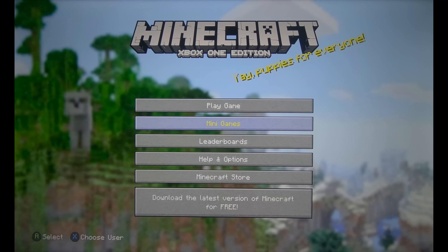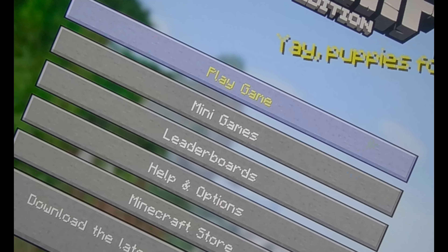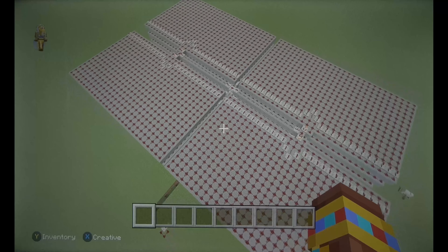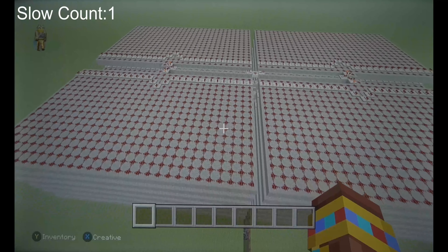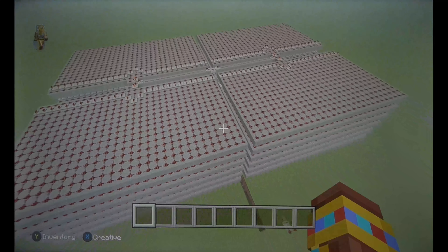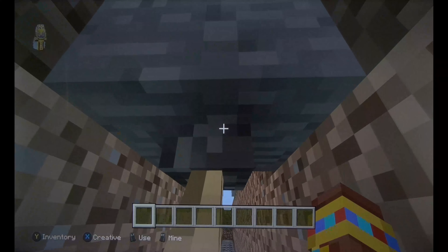Today I decided to break the fabric of time and space using Minecraft. This is the machine capable of doing that. All it does is slow down Minecraft dramatically - to the point where each tick equals 24 seconds. Let's flick the lever.